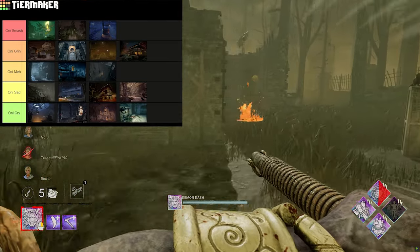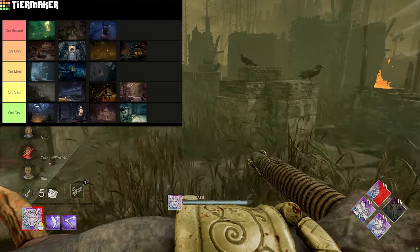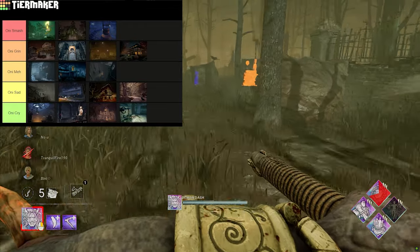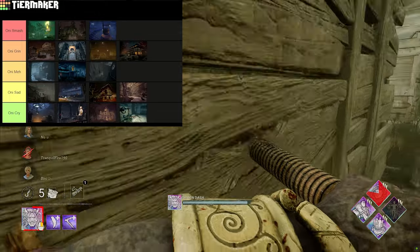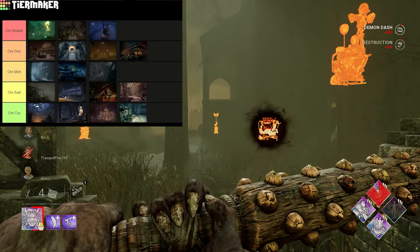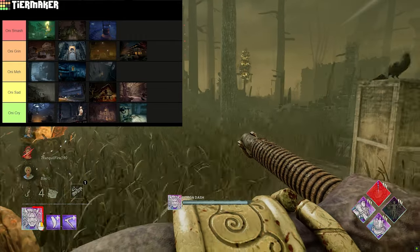Oni Smash maps are obviously his best ones. You've got the Autohaven Wreckers, the McMillan Estate, and the Crotus Prenn Asylum — they're really easy to traverse. The loops aren't too bad; as long as you approach tight loops from the outside and big loops from the inside, you can push survivors in and out how you want. I find Autohaven Wreckers really, really easy to get wins on.